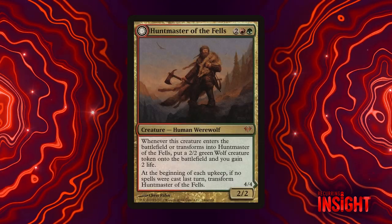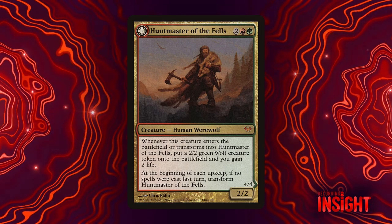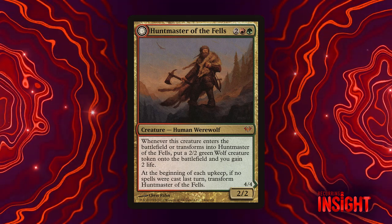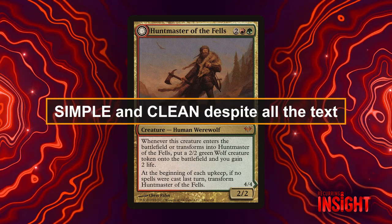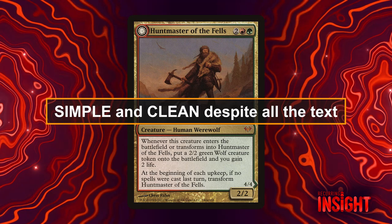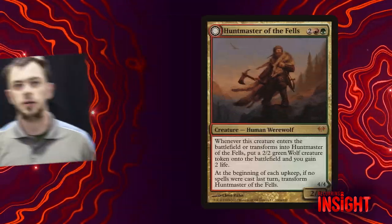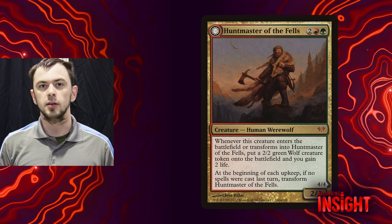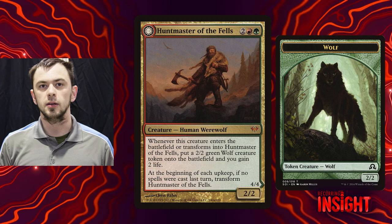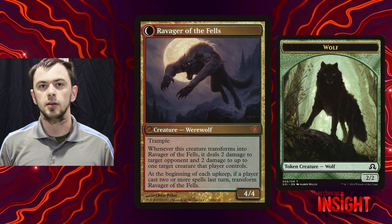I believe that's the best execution, certainly in more of Magic's modern era. There's a lot of really good things going on here. Top of the list is, it's very simple and clean as far as a story goes, in spite of having a lot of text. I believe it's a design that you could show to a person who does not play Magic, and they would understand what the story beat is. It's a hunter who has a wolf as a friend, and then when it turns into night, transforms into a werewolf and goes out hunting in a different way.